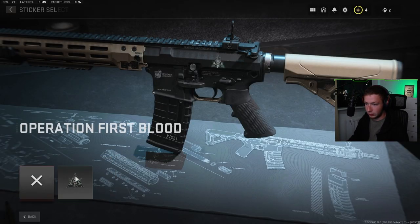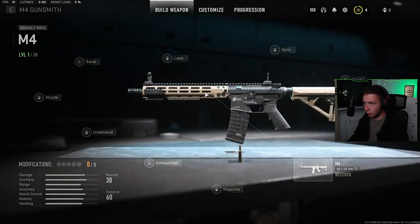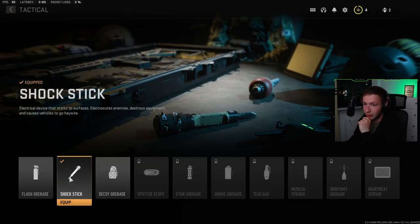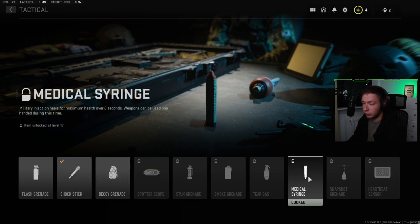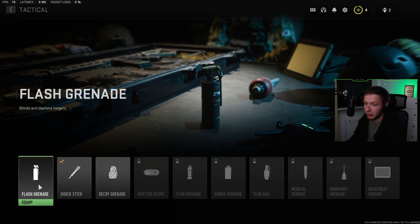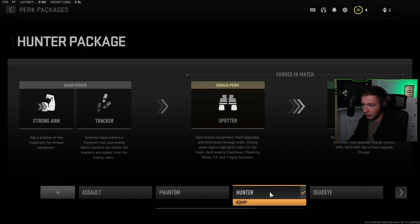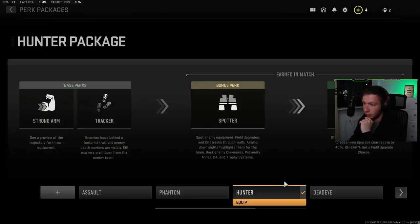I'll customize beta stuff — stickers, I don't really like stickers, they're distracting. Caros are locked of course. Shock stick — an electrical device that sticks to surfaces, electrocutes enemies, destroys equipment, and causes vehicles to go haywire. Medical syringe unlocks at level 17.